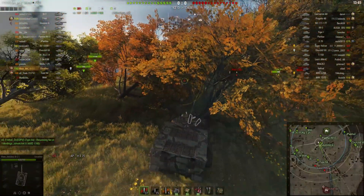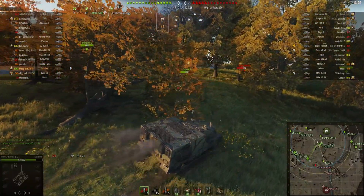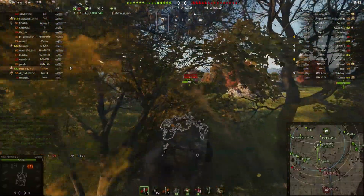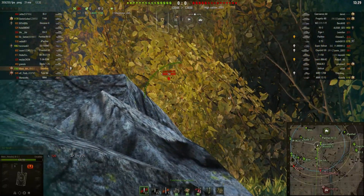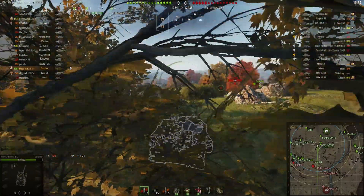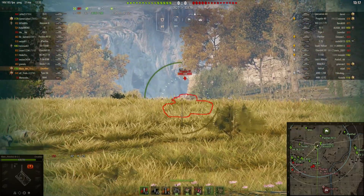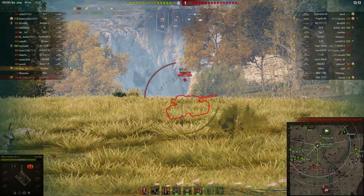I find with this tank you've really got to stay hidden. You haven't got that many hit points - it's 750, and the armour is terrible. You're not going to bounce shots. On the hull you get 50mm on the front, 25mm on the side, 15mm on the rear. In your turret armour you get 50mm on the front, 30mm on the side, and 7mm on the rear. But you can't really get to the back of the turret unless you turn it right round.